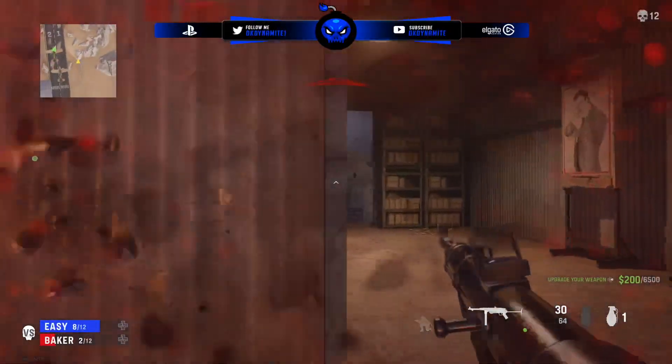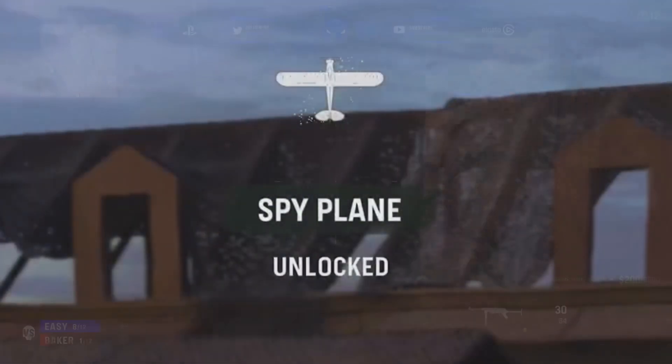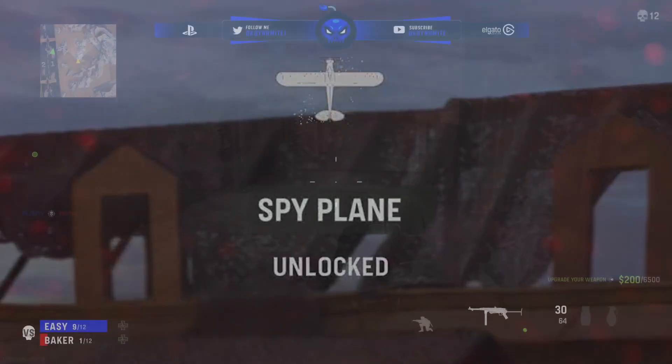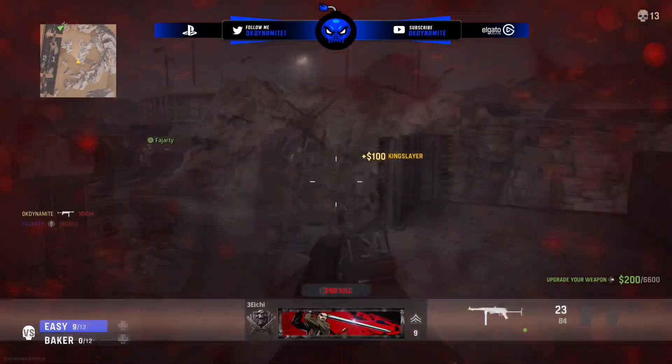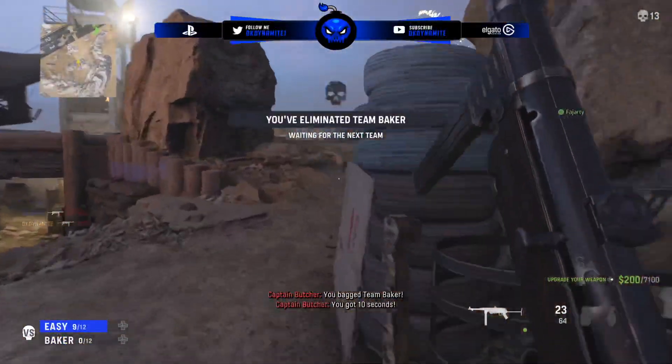People have also unlocked a Spy Plane at level 17. We can already use a Spy Plane by using the Buy Station in one of the Buy Rounds. So I think that's just an example of how late we're going to have to unlock the Spy Plane during the full release of Multiplayer itself. Let me know about other secrets you guys may have found in Vanguard thus far.